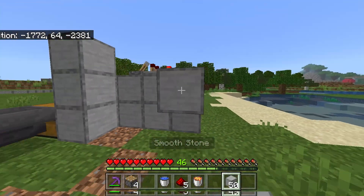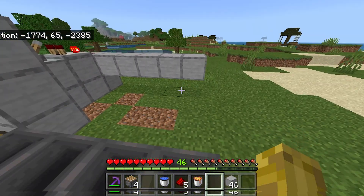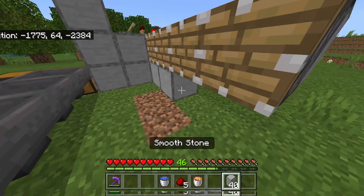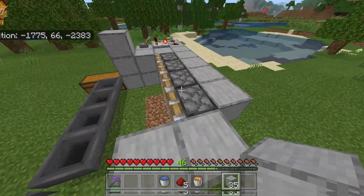Then build up just like so until these blocks right here go right up to your hoppers. Go ahead and fill this section in with solid blocks, then place 4 pistons right here. Now place blocks under these pistons, 2 blocks just like here, and a block right there.